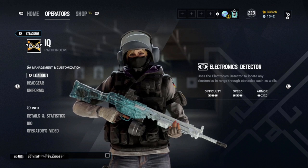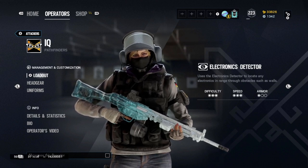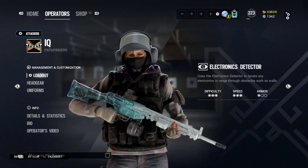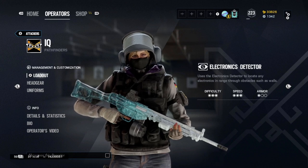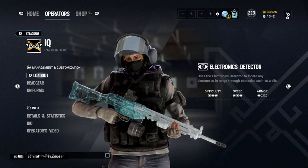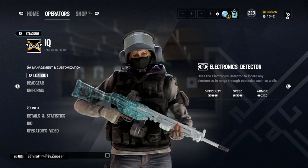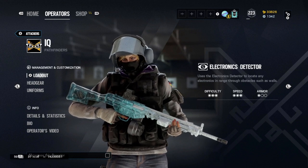IQ's gadget lets her track electrical items on the defensive side, which can include Pulse and Vigil when their abilities are active. The only problem is that while using the scanner she switches to her secondary pistol, which can put you at a disadvantage in an open gunfight — avoid using it in unsafe areas, especially as a beginner. Try to use the ability only in safe spots since your chances of winning a gunfight with a pistol against a primary weapon are much lower. In the long run, IQ's goal is really fragging — using the ability helps, but seeing enemies through walls is most useful when playing below, so she'll naturally guide you into a fragging playstyle.